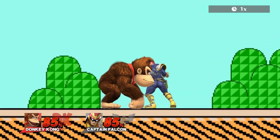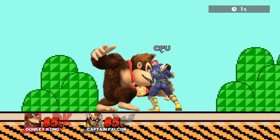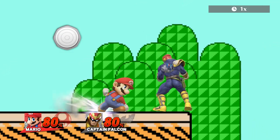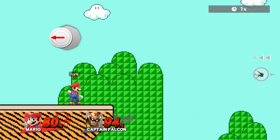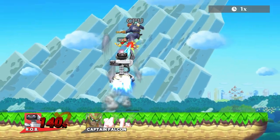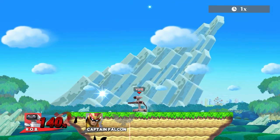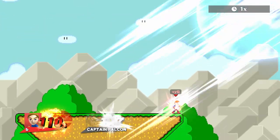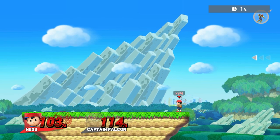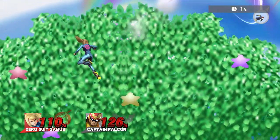The general rule of survival in Smash 4 is: if you get knocked up, press the control stick either left or right. If you get knocked sideways, press your control stick into the opposite direction. But some moves are just weird or send you flying at an angle where you don't know what to do, so in this video we look specifically at some of the strongest moves and show you how to DI them correctly.